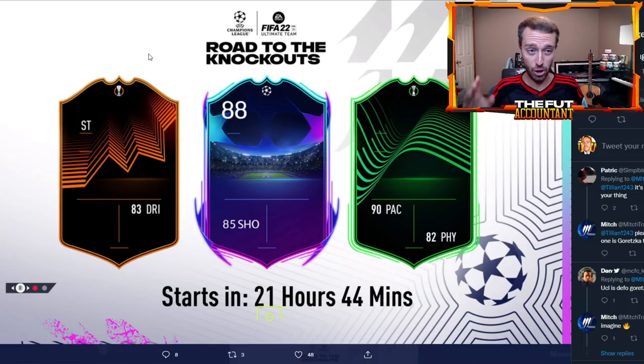Here are some hints EA have given us on the current loading screen. We've got a Europa League card striker with 83 dribbling — this might be Michail Antonio, or this might be Jamie Vardy, both options that would fit a stat upgrade with that 83 dribbling. The one in the middle people are saying could be Goretzka — imagine a Goretzka special card, throwing it back to FIFA 20 vibes with a 95-rated card when Bayern won the UCL. Even with this first initial boost, today's cards will be boosted off their base card stats.